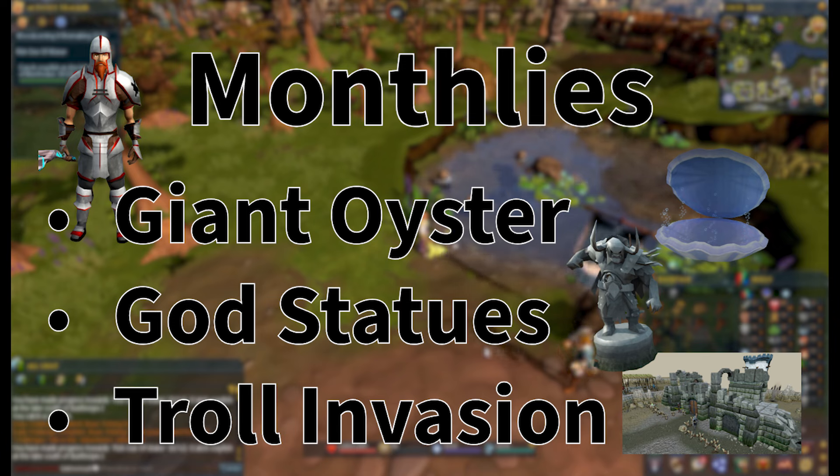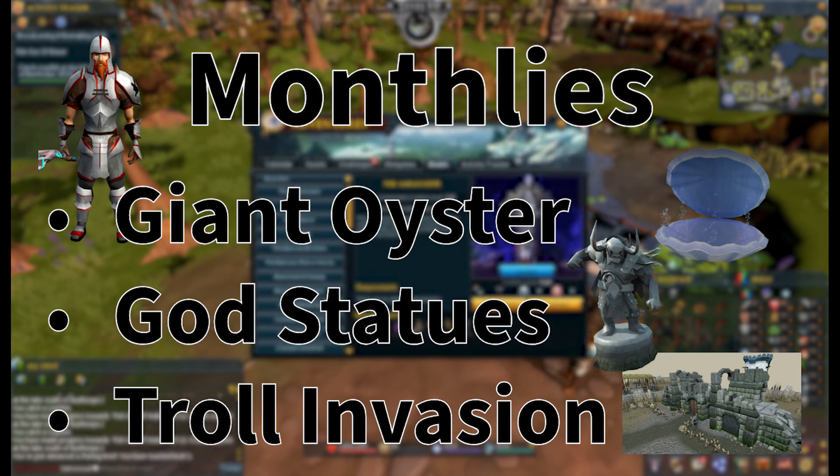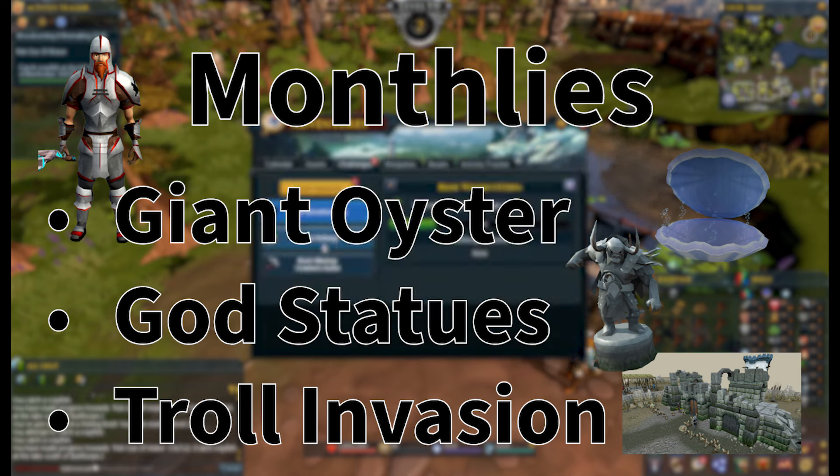The last thing I want to cover here are our Monthlies. We will have the Giant Oyster, which is basically free loot once per month as well as farming and fishing experience. The God Statues for prayer, slayer and construction experience. And the Troll Invasion, a troll wave defense that will give us an experience tome that we can put into what is most likely going to be Herblore experience once a month.